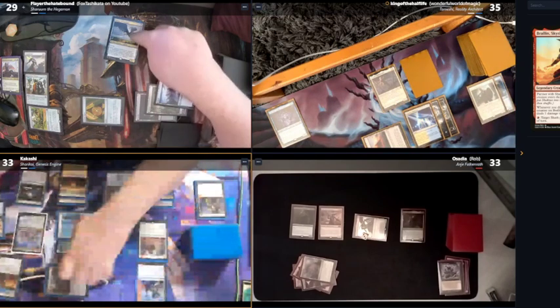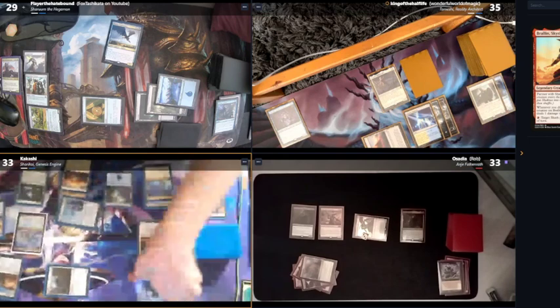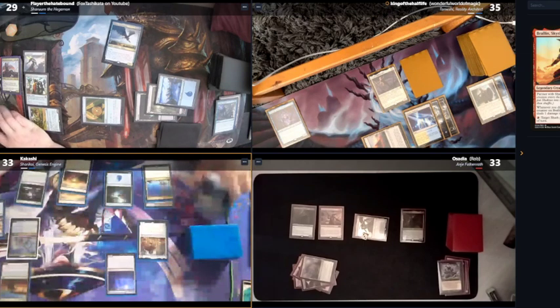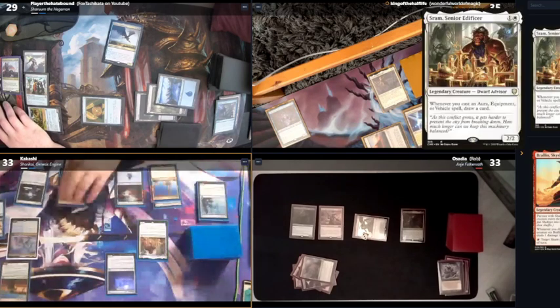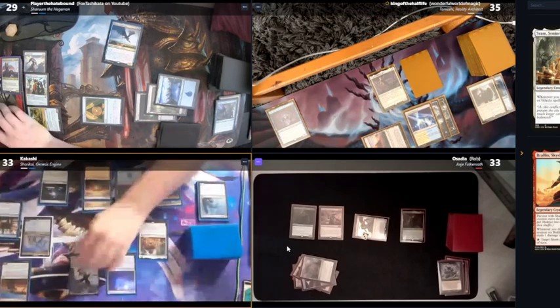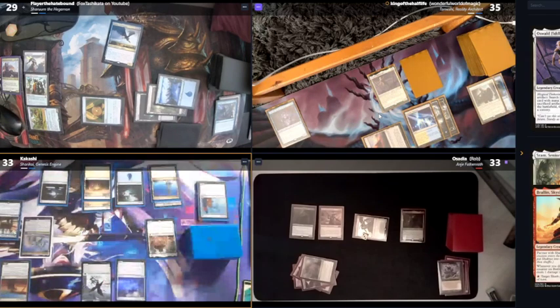The Colossal Plow has three toughness — it's just to get rid of the pilots and the Raptors. How big is Sram again? He's a 2/2. And how big is Fiddlebender? 2/2. I will make a Thopter on my upkeep and pass my turn.